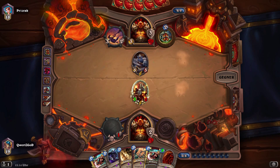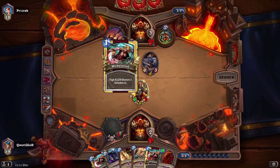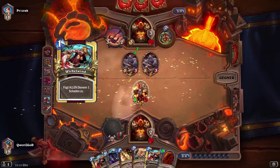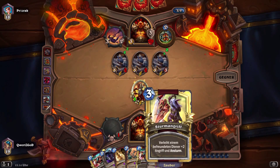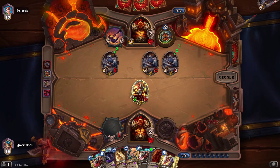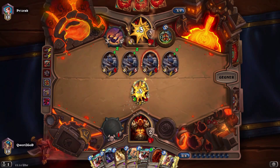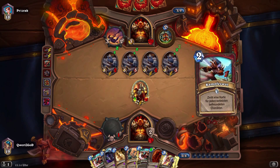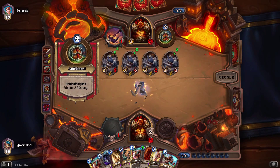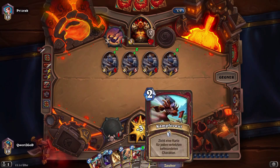One problem could be that I don't have a silence here, but with Coldlight Oracle I get the card I wanted. His patrons are not a big deal because I have my brawl and I can easily clear his entire board and basically disrupt his combo. As you can see I'm going to play brawl now and clear the entire board.